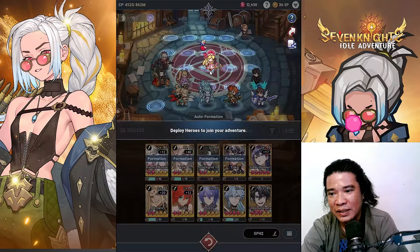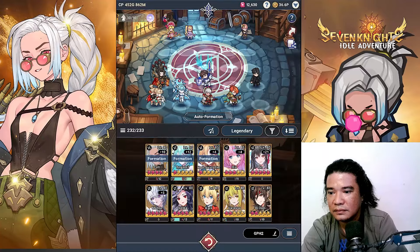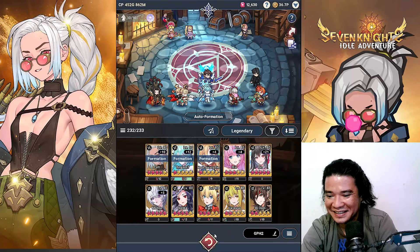Let's check the orange units — we have Elk. Let's put Colt here together with Arang, and Soy. I'm quite excited to try this formation.